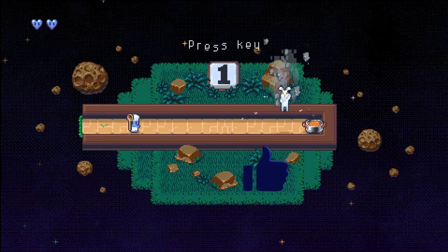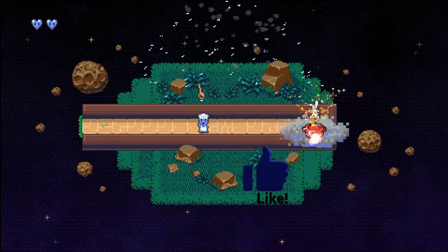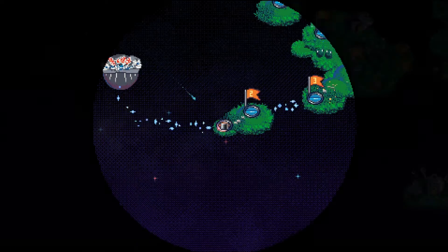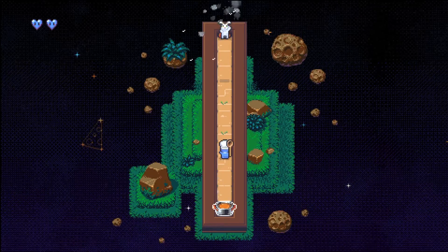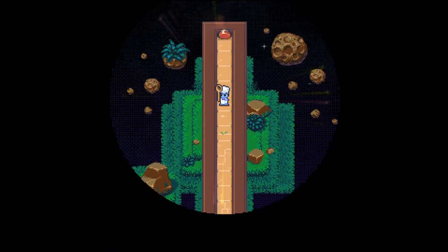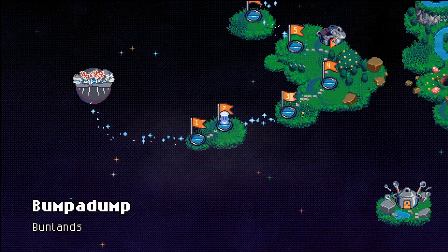It's kind of like a puzzle game — an action puzzle game is the best I can explain it. What you do is you hit these rabbits with your spoon and make stew out of them. You make radical rabbit stew, and it gets slightly more complicated because you can also shoot them into bumpers, and those bumpers will get them into the stew.